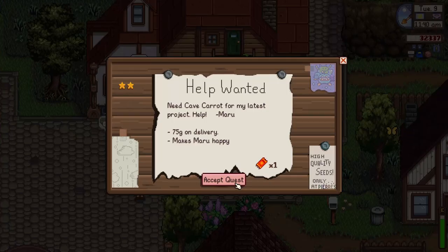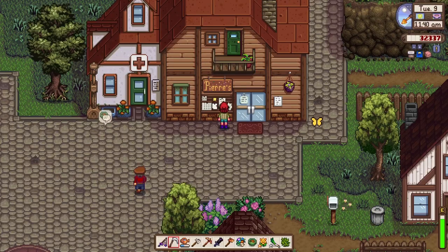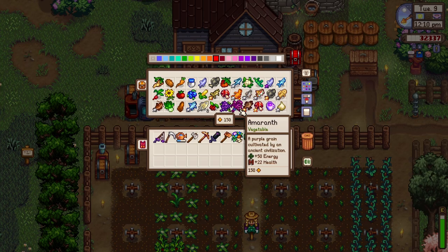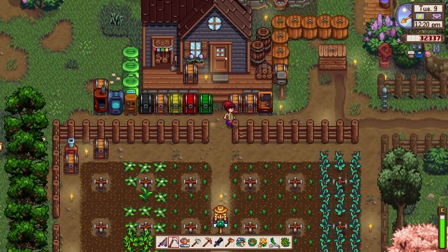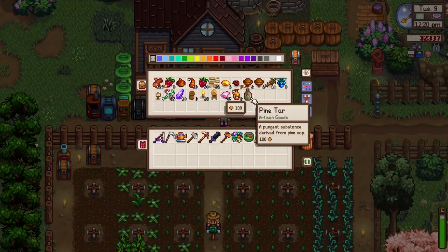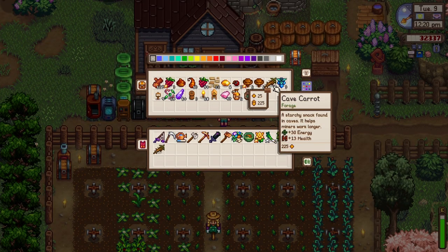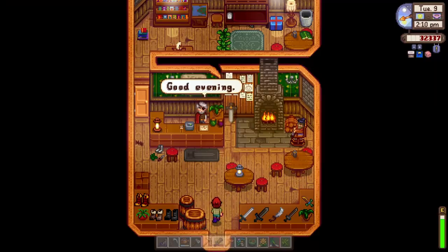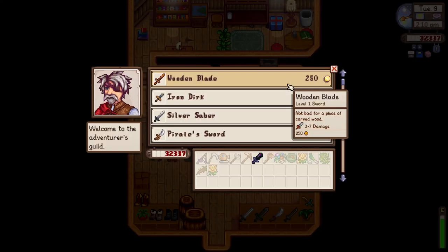Look at that — we can give cave carrots to Maru and get 75 gold and a ticket. Let's see if we have a cave carrot. There's none over here... but over there we have 10 of them. We need one for Maru. Looks like the bookseller is not available.